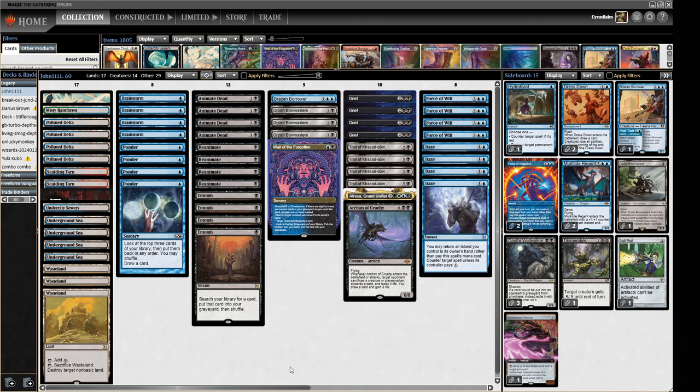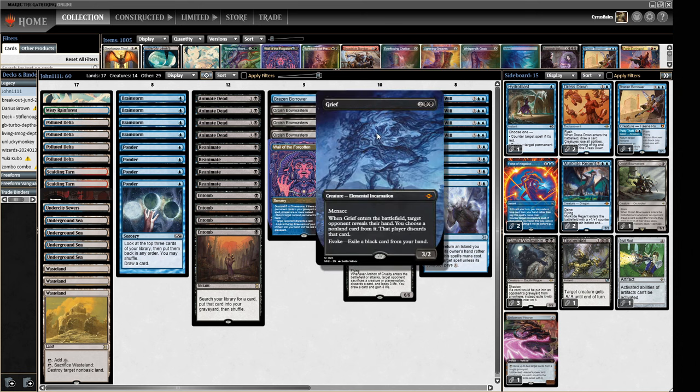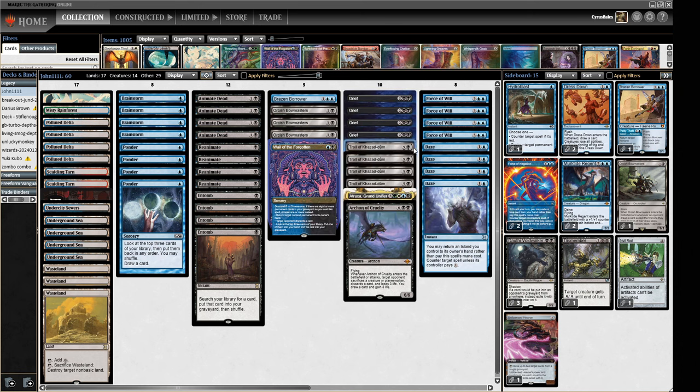Let's get into what this deck does. We're a blue deck, so we've got our Dazes and Force of Wills, and our Brainstorms and Ponders — that much is a given. We're a scam deck, so we've got the scam package: Griefs which put themselves in the graveyard for you, and Trolls which again put themselves in the graveyard. Then we've got Reanimates and Animate Deads to bring these creatures back and win the game, disrupting our opponent with Grief. We also have Orcish Bowmasters as a three-of, another standard scam piece.